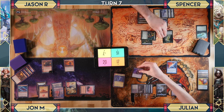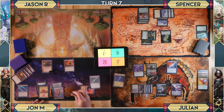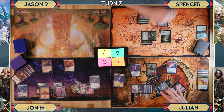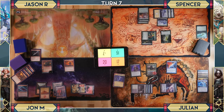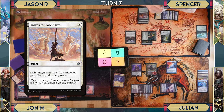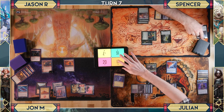Spencer considers who to attack. With Julian's Time Warp looming, he decides to attack Julian, whose creature will be an 11/10. Julian considers bolting the Keen Duelist. Spencer casts Flailing Swords, gaining two life then losing 11 — a net loss of nine. The delayed Time Warp unsuspends, and John wins if it kills the last player.